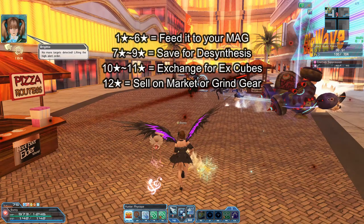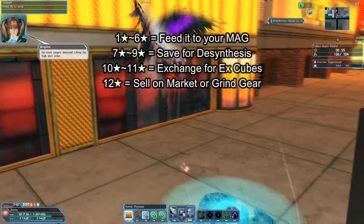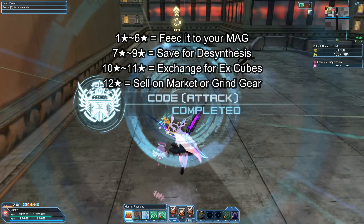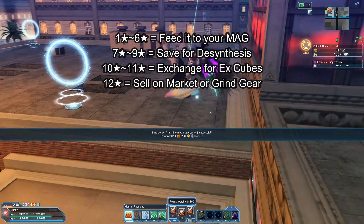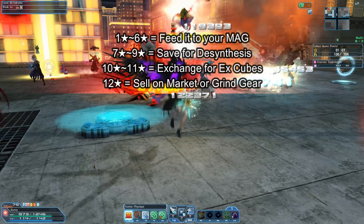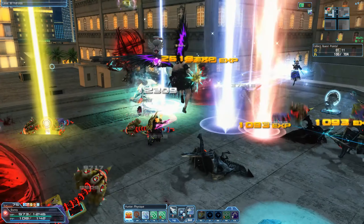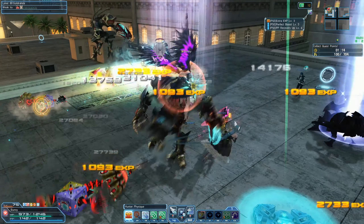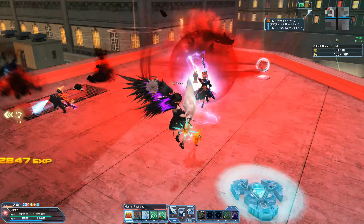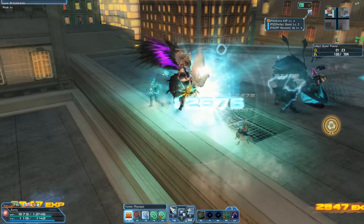Next up is 12 stars. Sell them on the market, then buy other 12-star gear that's the same type as the gear you use, to grind it into your current gear. This is because you get bonus XP if the weapon you're grinding is the same type. If you have an abundance of 12 stars then feel free to directly grind it into your weapon — this is more expensive than selling on the market and buying, but it takes less time. Keep in mind you need grinders as well as meseta every time you grind a weapon, so you need to do a cost analysis to see which one is cheaper.